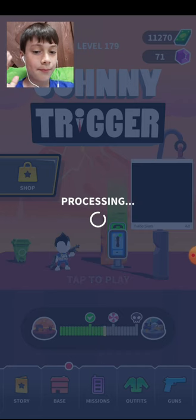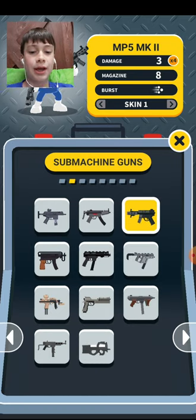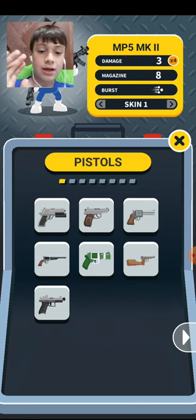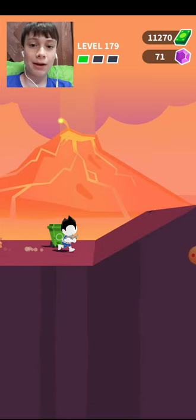We got to pick something that's easier because the submachine guns are hard. So, for the people who haven't played this game, this is Johnny Trigger — super fun game, it's free, just download it. There are ads. Let's look at what we should take. Macro — do the macros.